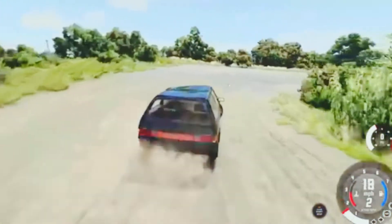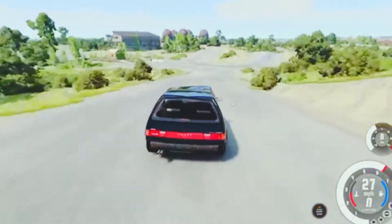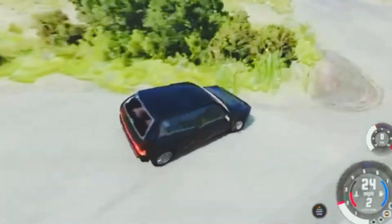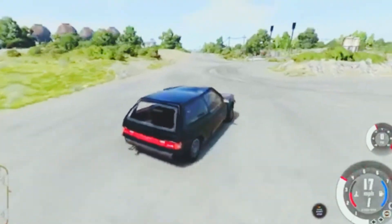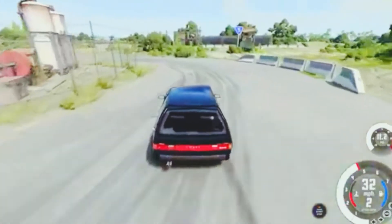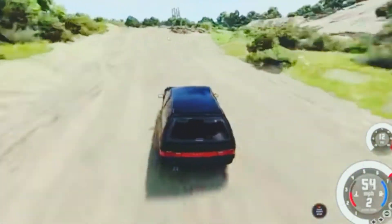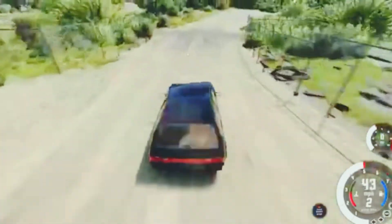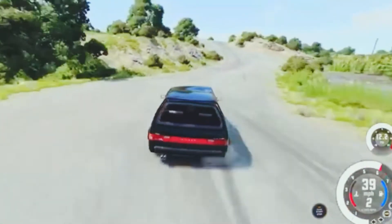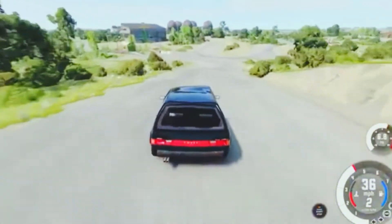I'm surprised at how well this Covet drives. Driving around on this little track here is pretty good practice - it's like very good practice for when I drive my Tiger 2 in War Thunder. It's a tank. I think it turns surprisingly well with all the damage done to it. Why is this Covet driving so well without most of its parts? I feel like it's driving better than it normally would. Look at this - I'm drifting in a destroyed Covet. I couldn't drift in a normal Covet.